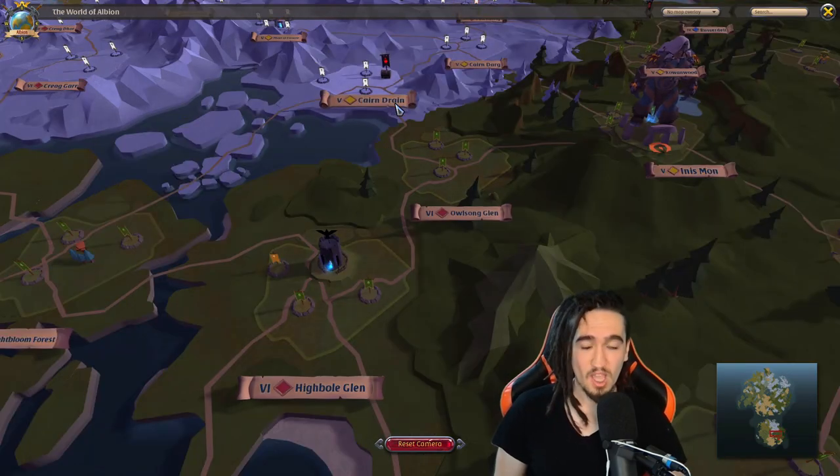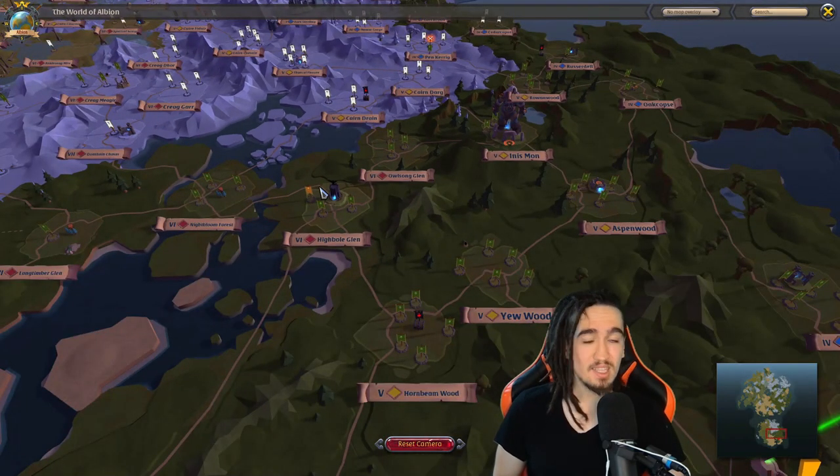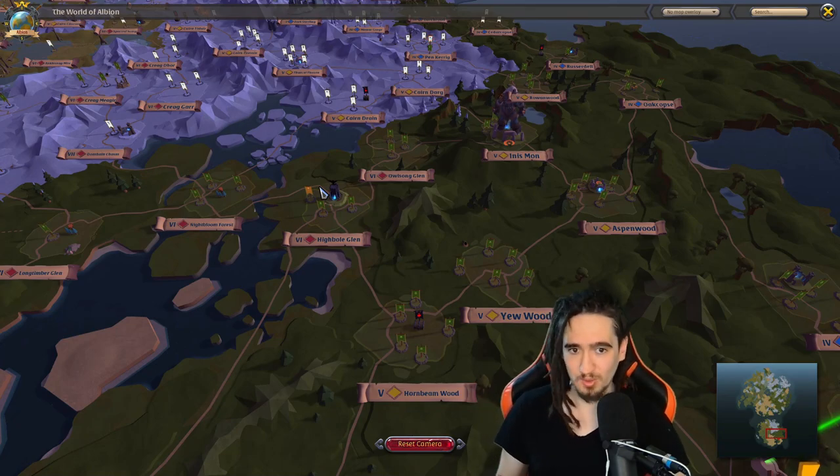The next thing in line is the red zone, which is very similar to the yellow zone in that players can flag up, but different in the fact that this is the only zone in the royal continent in which players can actually kill you. And yes — kill you, meaning that you die and lose everything you have on you. That's where the full loot starts to creep in.